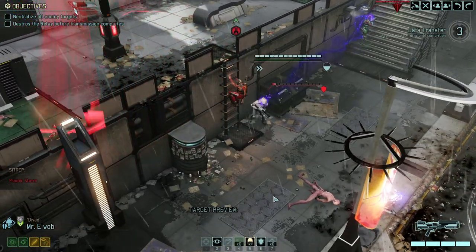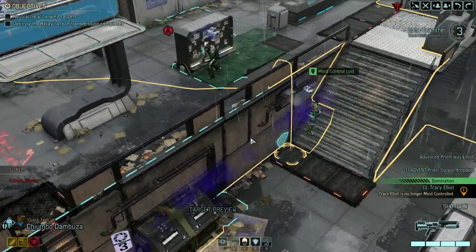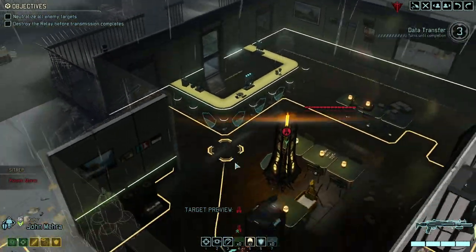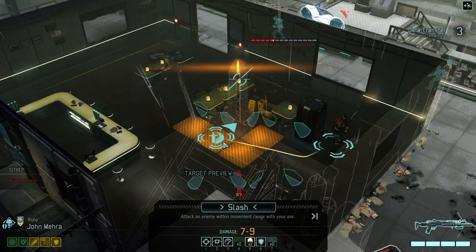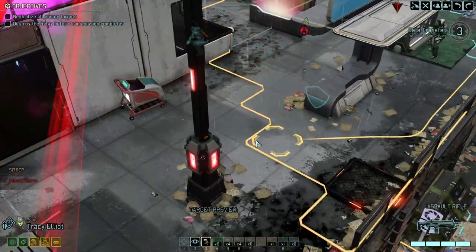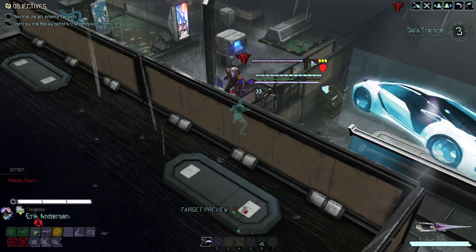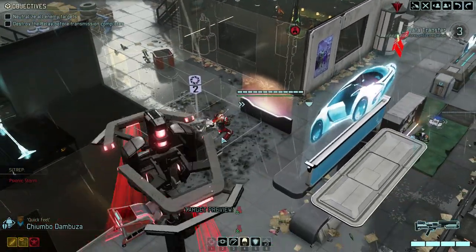Is it clear? Moving down. Yes, it is clear. Finish the mind control. We can start dealing serious damage here. Let Hogbite deal with the Chosen. There you go — nice damage, by the way. And this here should stop the data transfer.